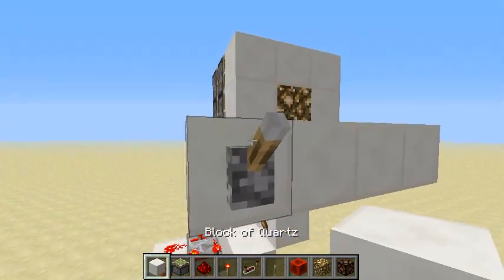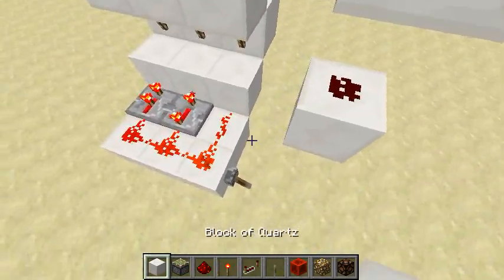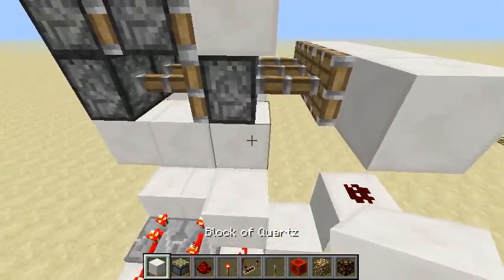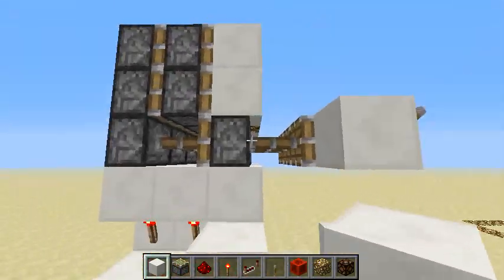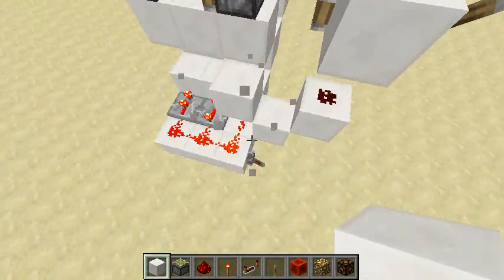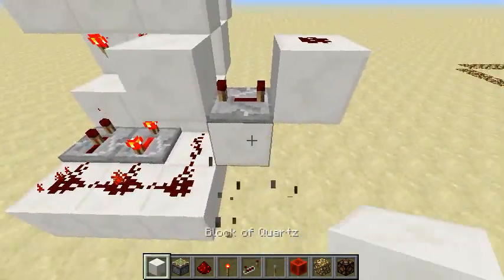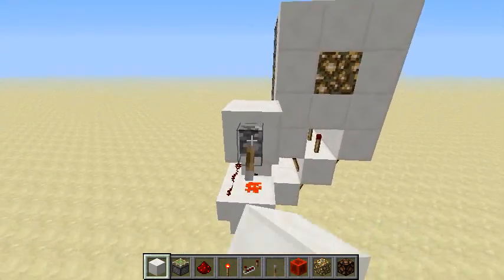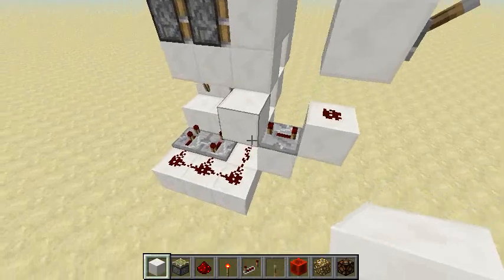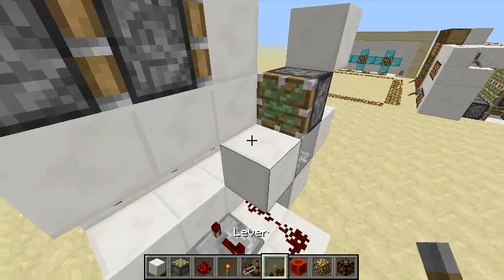Start by placing a block here with redstone on top, and blocks like this. In order to synchronize the bottom pistons with everything on top, I used a four-tick repeater here — but you don't need to, it's just the way I decided to do it. Let's check it — it's working.